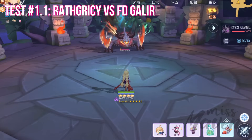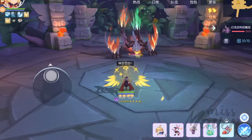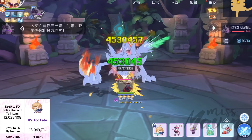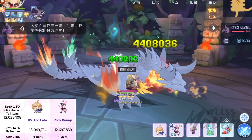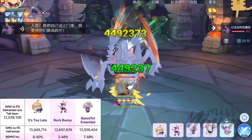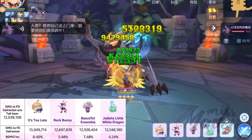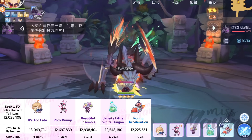Let's check out my Raph Creasy's damage against the Fantastic Dragon Galarantan in Pawn of the Museum Island Legend. Here's the damage of my Blade of Order without any tail item, with It's Too Late, with Rock Bunny, with Beautiful Ensemble, with Jadeite Little White Dragon, and with Powering Acceleration.